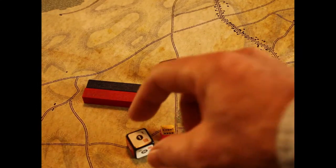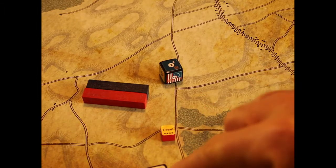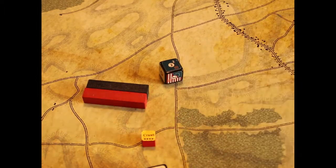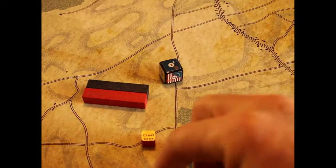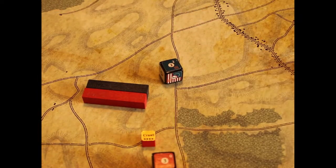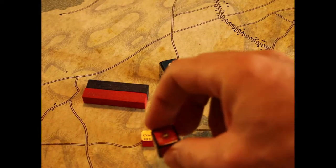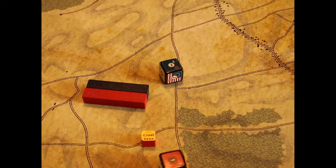For HQ and alter rolls, we pick the die number that matches the HQ rating. Cornwallis here is a four, so he's going to roll on the four die. A white result means he's successful; a black result means he fails. Easy.